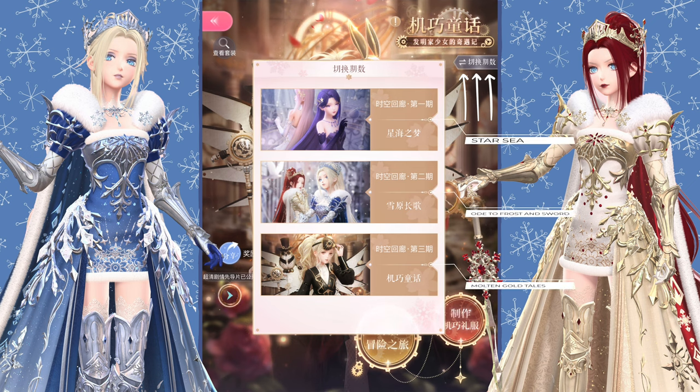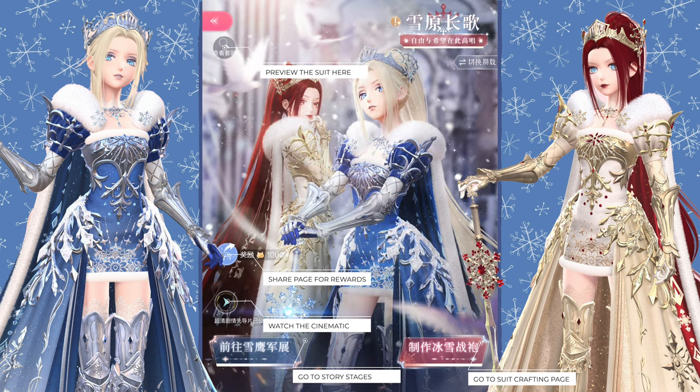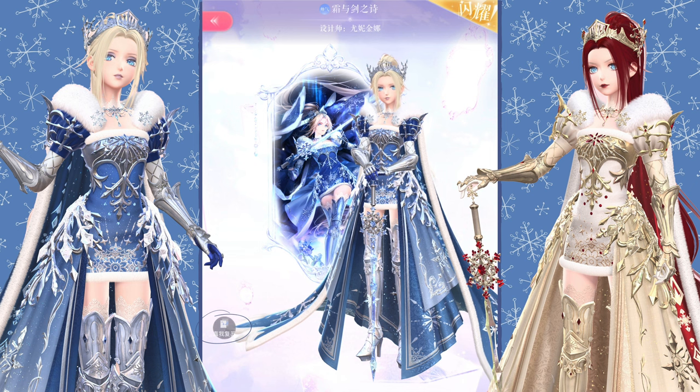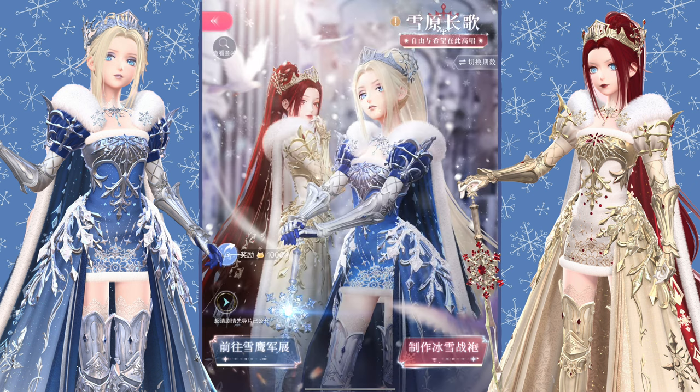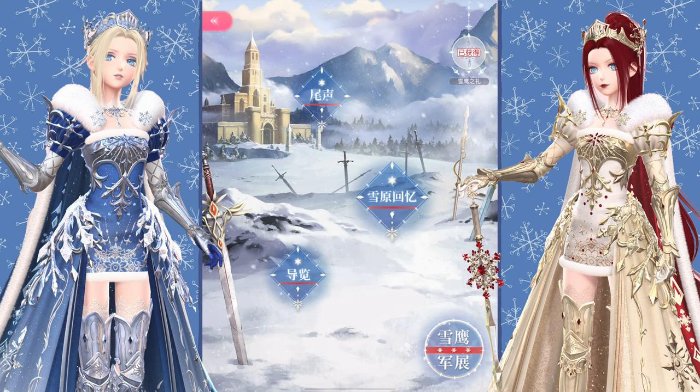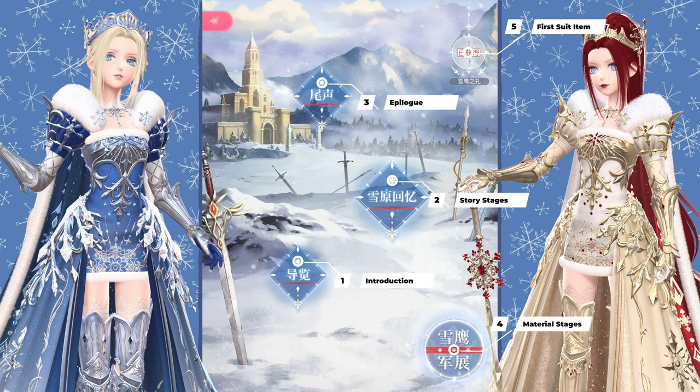We currently have three lifetime suits in Time Corridor on CN. You can farm all of them simultaneously because the daily attempts are not shared. Let's select Unikina's suit. Starting from top to bottom: the magnifying glass icon lets you preview the suit. Once you're in this page, you can take a look at the original and the recolored version. This blue button says Share — you can get 50 pink gems when you share this page for the first time; after that, it's just a regular share button for daily sharing rewards. The play button shows you the cinematic, which I'll link in the description.